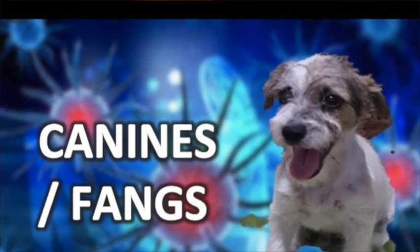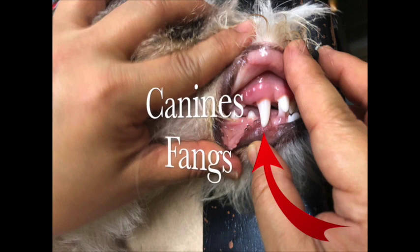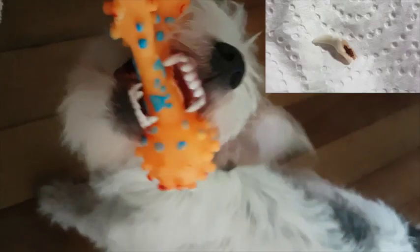Canines are also called fangs, and are quite well known because of dogs and vampire movies. These teeth are long and pointed, and are immediately next to the incisors. This is known as a scissor bite. The function of these teeth is to grab and tear. The deciduous teeth include 4 canines and 12 incisors.